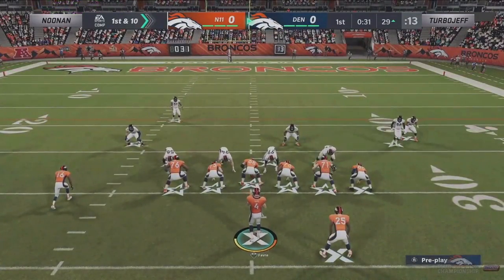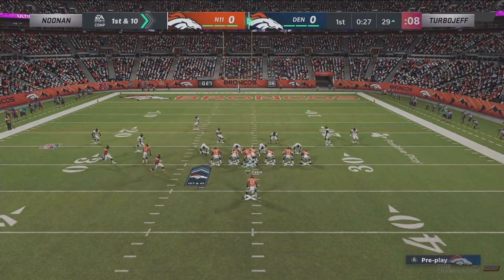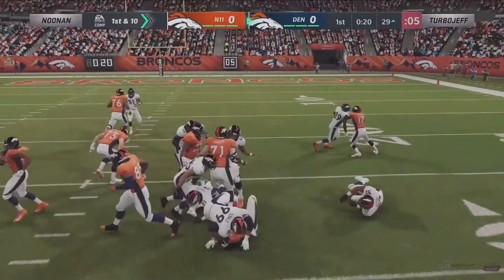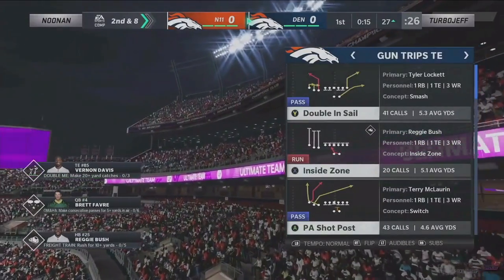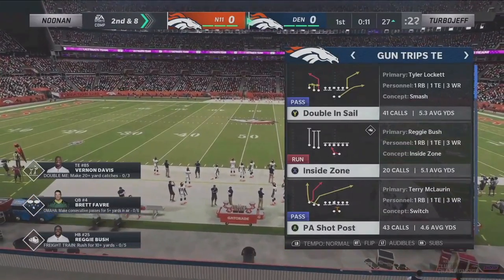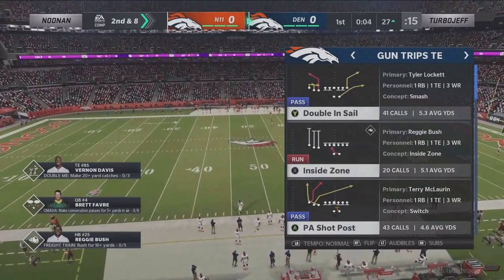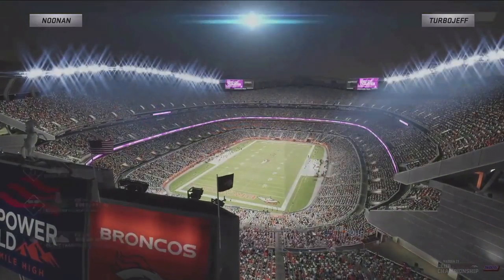If you missed the first part of this game: Noonan went three-and-out, 0-for-2 passing, lost a yard on a run play. This is Jeff's first drive. One thing Noonan's done well is defending the run game — Reggie Bush averaging just over a yard per carry. One downside to audibling down is that a lot of these guys don't have any passes when they do, so you can predict it. If he goes to I-form close, you know he's running, and Noonan just puts his safeties in spies to shut that down.